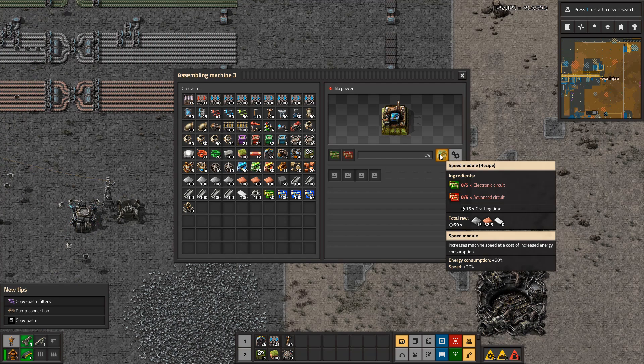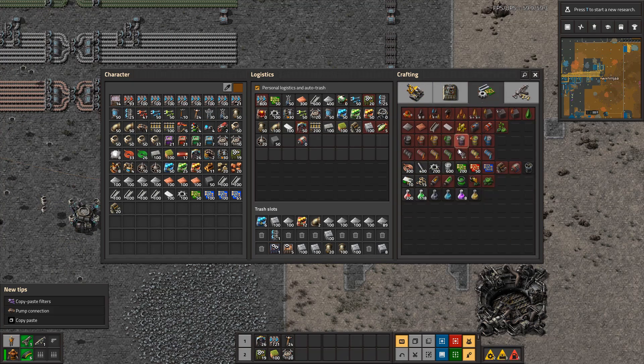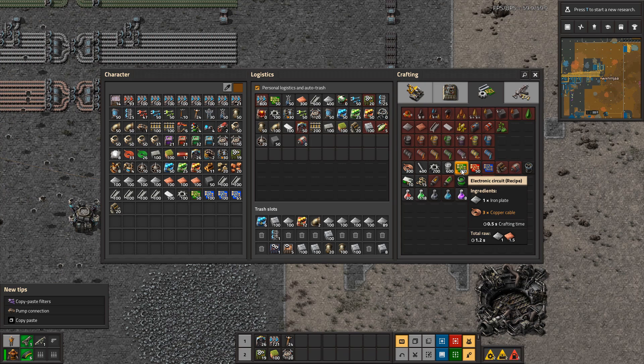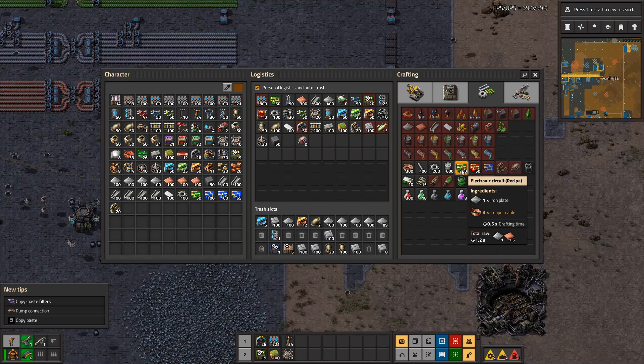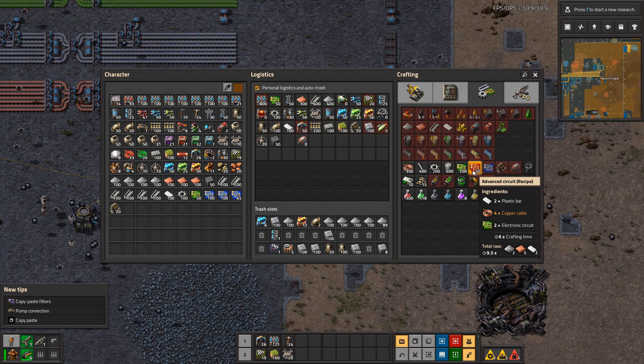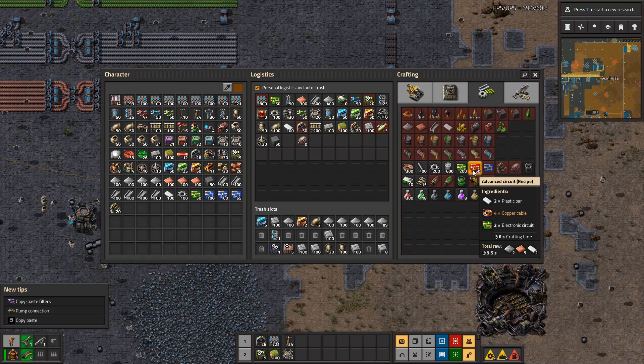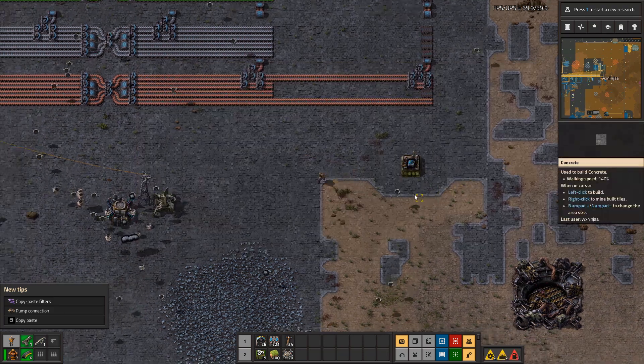So this takes 15 seconds to craft. A green circuit takes half a second — so I can produce 30 green circuits in the time it takes to produce one speed module level one. A red circuit takes 6 seconds, so I can produce basically three red circuits for every one speed module. What I'm working on here is ratios.